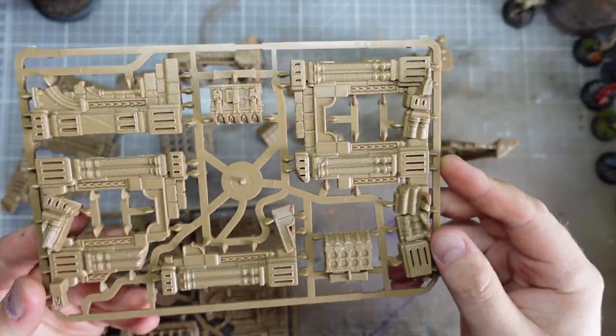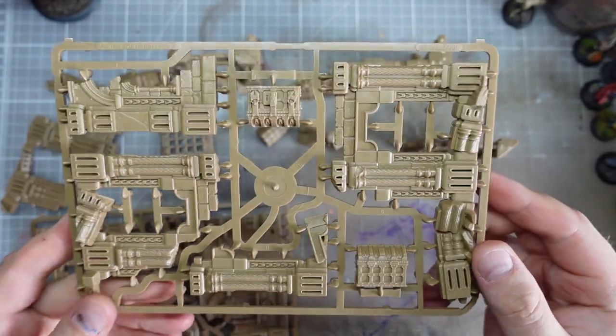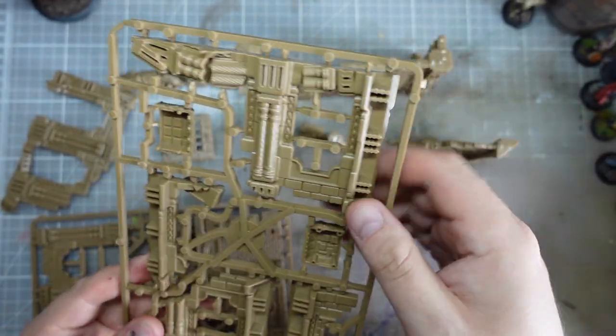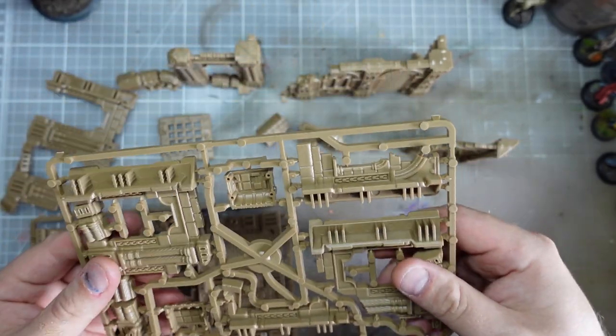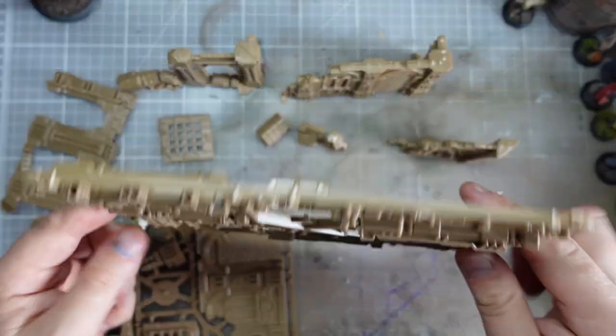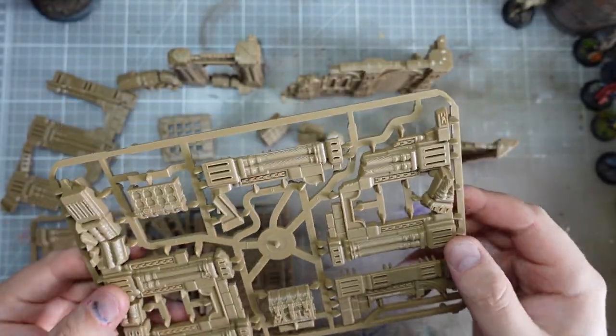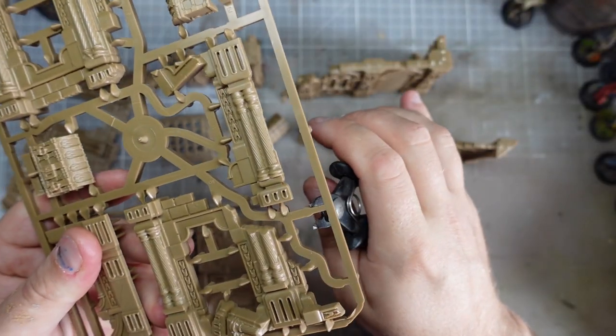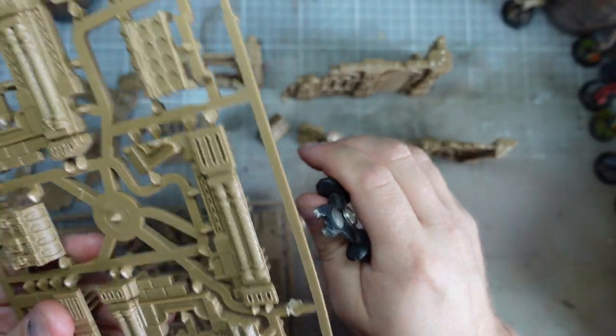If you've handled Games Workshop's terrain bits before, this kind of reminds me of the same sort of material as the stuff from the Kill Team box set. It's made of a kind of harder plastic — seems a bit weightier than standard Games Workshop plastic, and maybe not quite as detailed. It's a bit tougher on the sprue cutters.